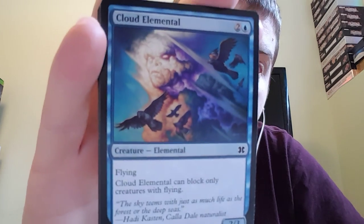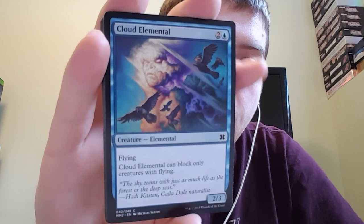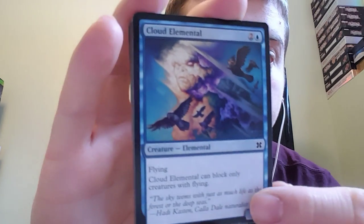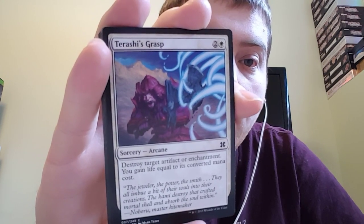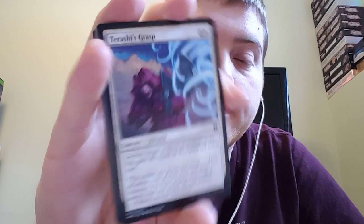Cloud Elemental. It's a two, three for two and a blue, with flying. It can only block creatures that fly. "The sky teems with just as much life as the forest or the deep seas." Tarashi's Grasp — it's two and white. Destroy target artifact or enchantment. You gain life equal to its converted mana cost.